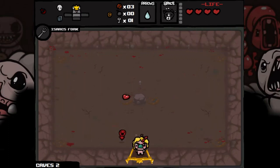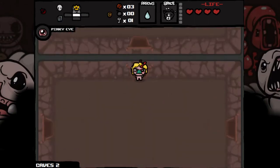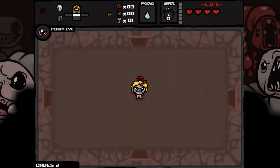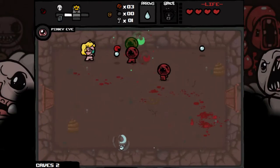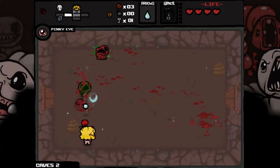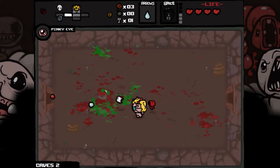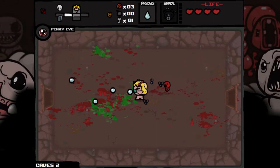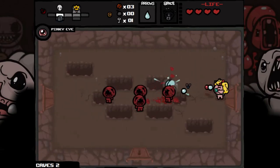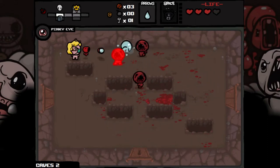I think I want to take the Pinky Eye because the Fork helps our health and we don't really need help with health when we're Maggie — we want as much damage as possible. The random poison helps with the damage problem Maggie has, and we can just trust that we're going to get lots of hearts as long as we're careful. Ow — getting hurt.